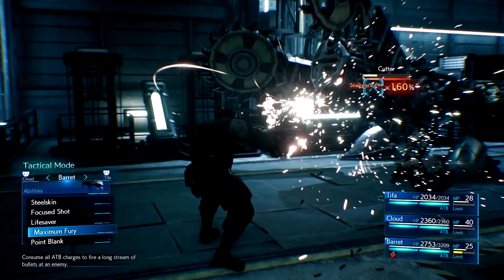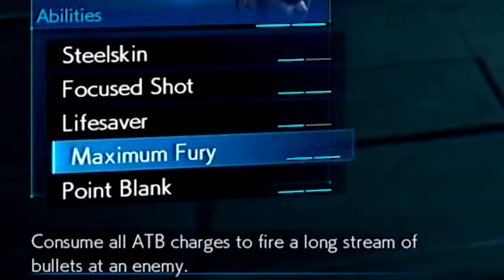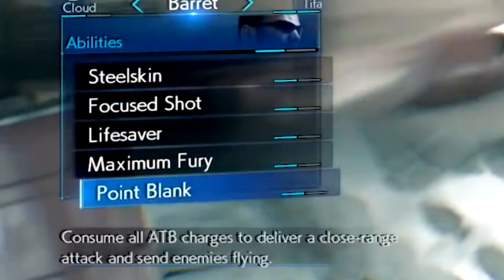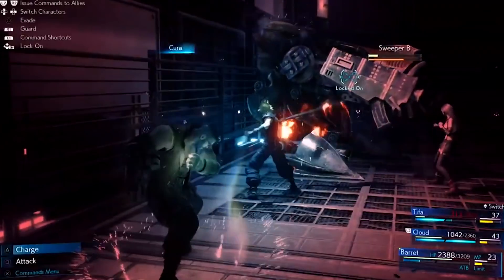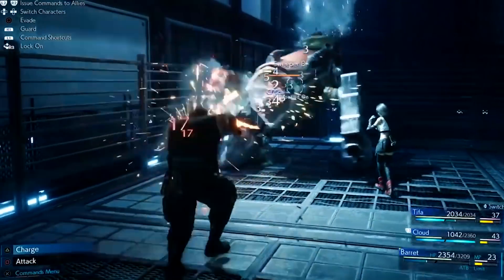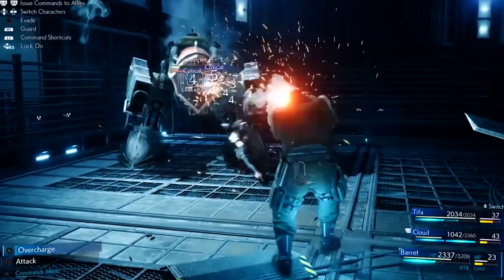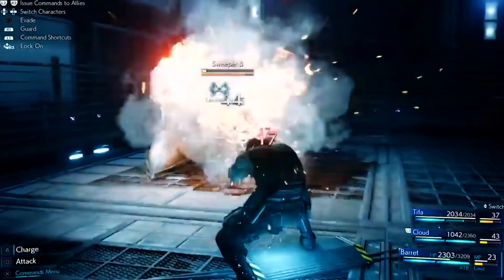We got confirmation on a couple of Barret's other abilities: Maximum Fury and Point Blank. Maximum Fury consumes all ATB charges to fire a long stream of bullets at an enemy. Point Blank consumes all ATB charges to deliver a close-range attack and send enemies flying. These will be very tactical depending on the situation — Point Blank will be nice when you get swarmed by enemies and need some breathing room, and you can likely combine this with other party members to chain together impressive battle combos.